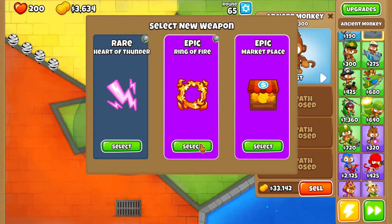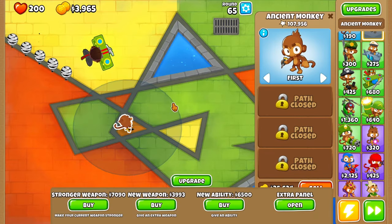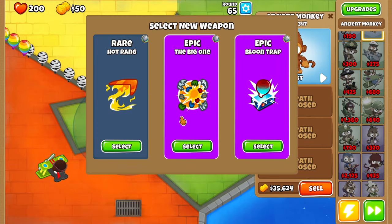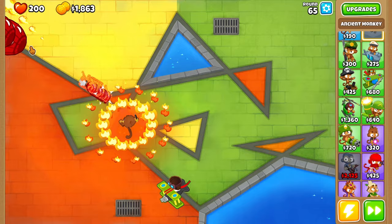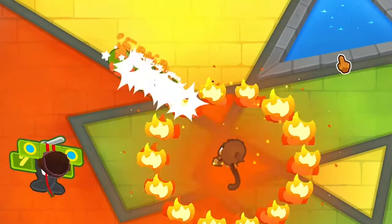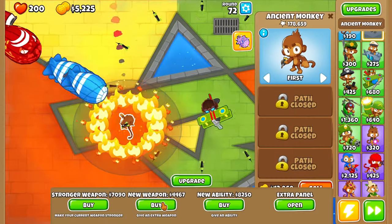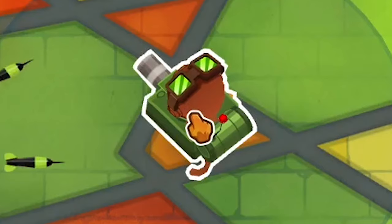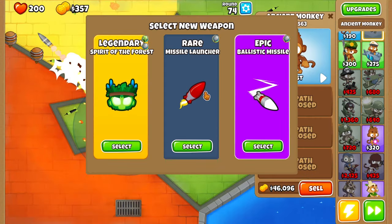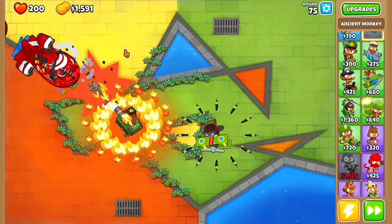We can make money or get a Ring of Fire — really hard to choose. I think we do Ring of Fire for now, that would probably carry us until late game. Hopefully we see another Marketplace soon. Balloon Trap — let's do the Big One actually, destroying these MOABs. Just one ability. MOABs hacked. Another weapon — Churchill would be nice. There we go, that's what we need. Spear of the Force — got camo and lead protection!